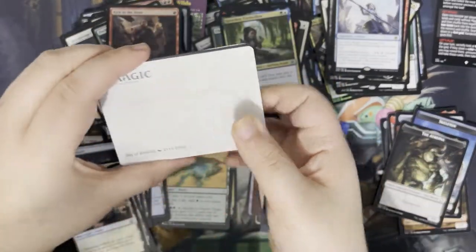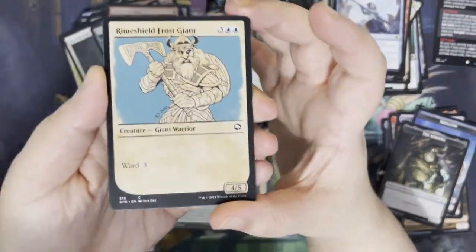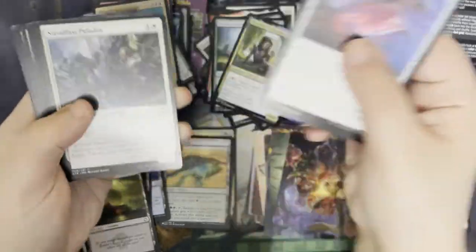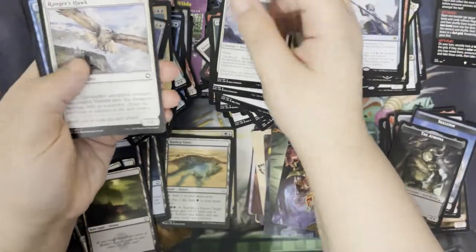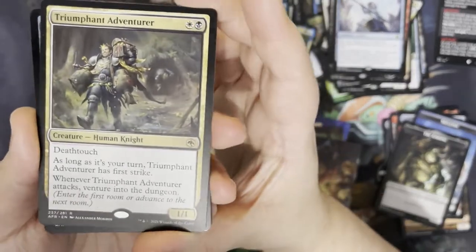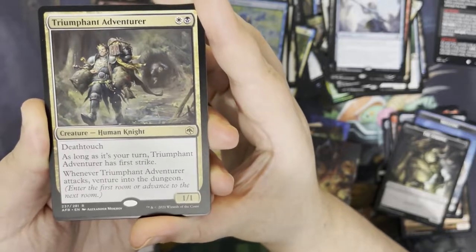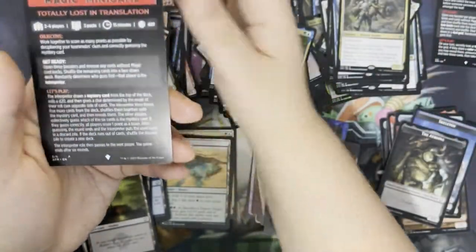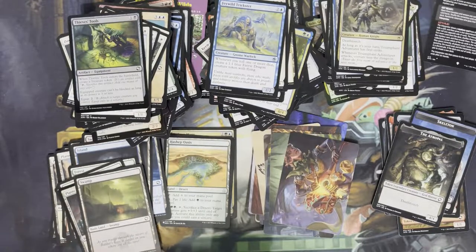Next pack. We have a Bag of Holding as our art card. We've got a Swamp. We've got a Rime Shield Frost Run as our rulebook card. We'll jump through some commons and uncommons. Our rare is Triumphant Adventurer — so for a white and a black, you get a creature knight, it's a 1/1 with deathtouch. As long as it's your turn, it has first strike. And when it attacks, you venture into the dungeon. We have a foil Thieves' Tools, and another little game called Lost in Translation.